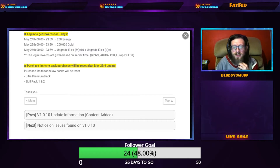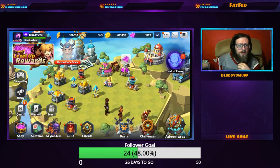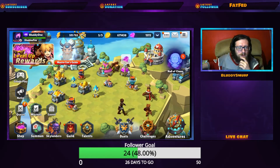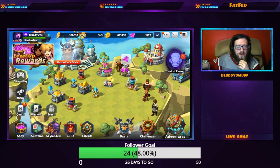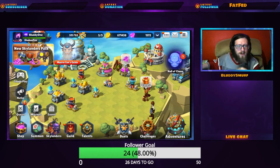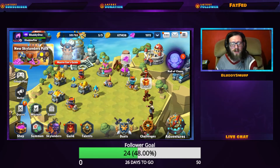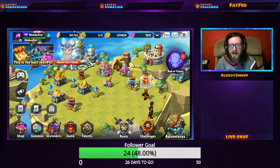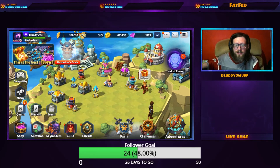Purchase limits will be reset after May 23rd for the Ultimate Premium Pack and the Skill Up 1 and 2 packs. The description for Thunderbolt's Chain Traptanium Thundersword has been revised, and you can now earn Nightfall and Blaster Mind in the Halls of Chaos Extreme dungeons.